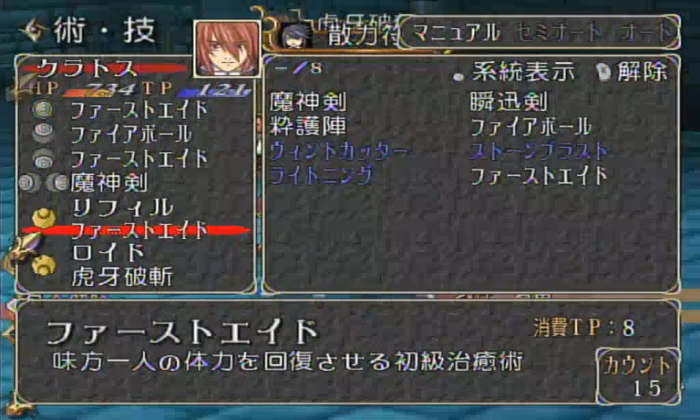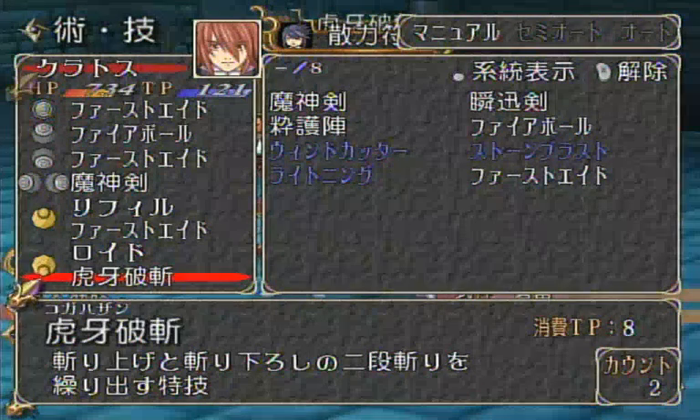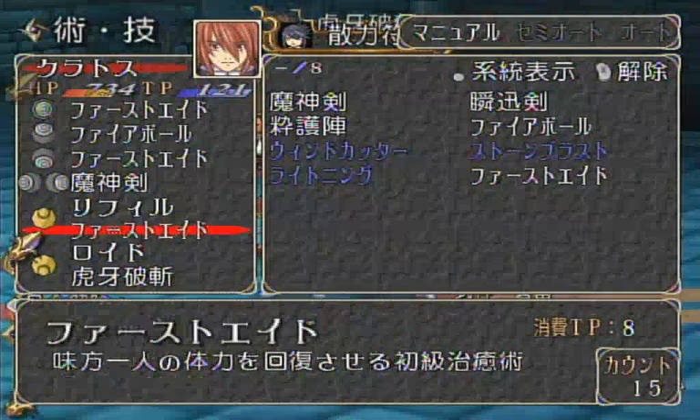This comes back to the point where I said, remember how you needed Tiger Blade? It's for this fight. Otherwise you have no way of having any other character lock down the Guardian. And you're also going to be macroing First Aid because you have way too little health and shouldn't be taking any risks.